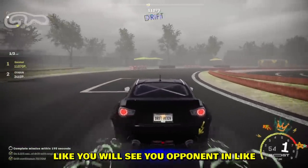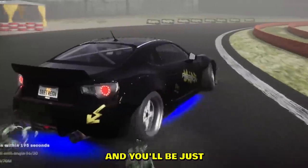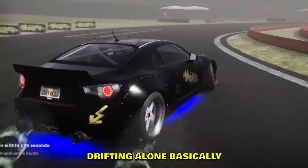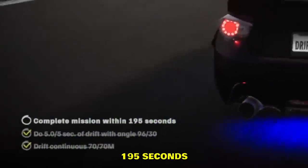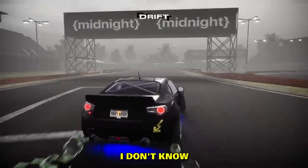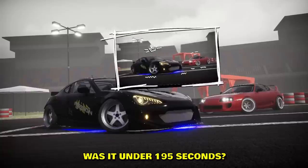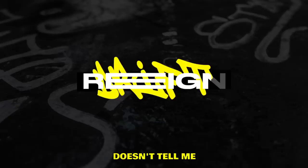The car is so slow as well. You will see your opponent in like the first corner, after that the NPC will be gone and you'll just be drifting alone basically. We do have missions at the bottom left corner. One mission is to complete within 195 seconds but there is no timer on the screen — I don't know how long it's taking me.